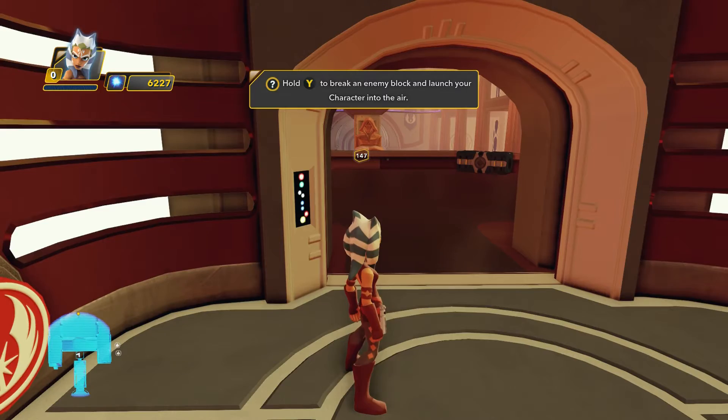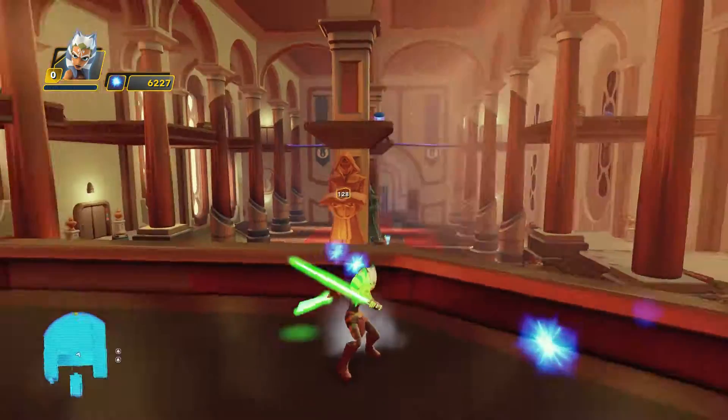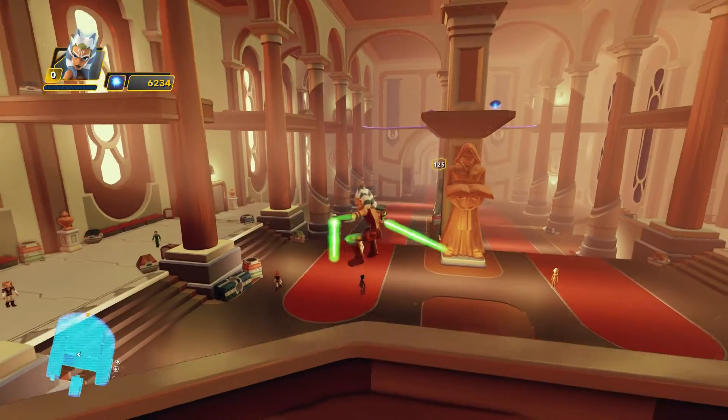Hold Y to break an enemy block and launch a character into the air - got it. Look at that dual lightsaber, she's pretty badass. So we continue to pick up some of our sparks here.